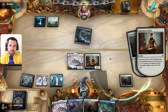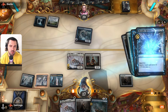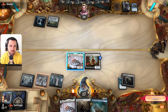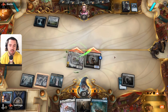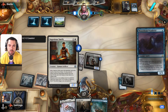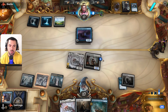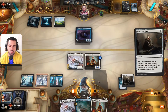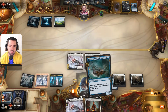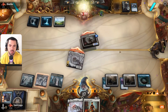I think we will counter or exile things and he can't play his spells. Maybe Wanderer is good — we have another one on this. Maybe I should play Smith first but I want to play Schooner. If it's Rattlechains it doesn't matter.